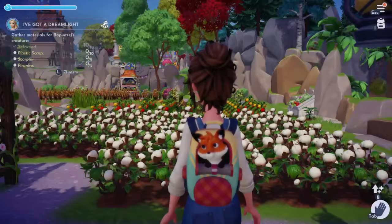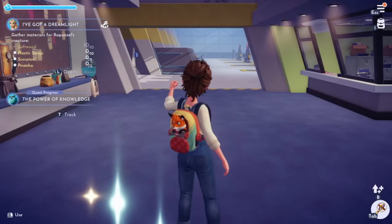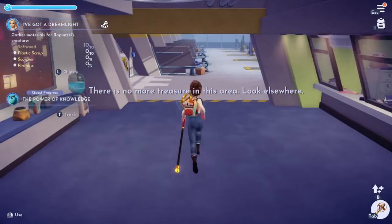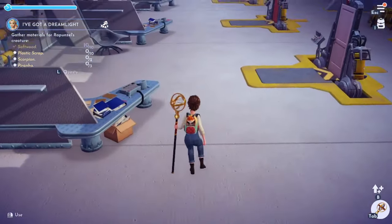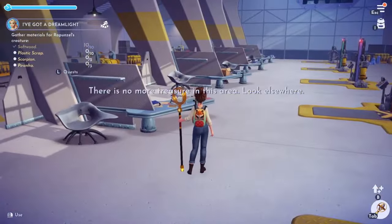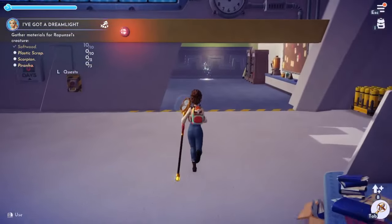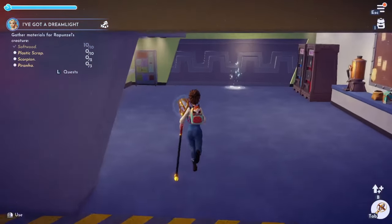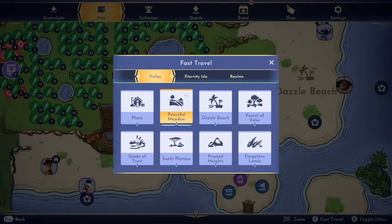I guess we could go to the Laugh Floor because that's the newest realm — the Monsters Inc. realm. Let's see what we can find here. There's a treasure in this area — but there's actually no treasure here at all. I could try one of the other realms. Maybe it's not in the Monsters Inc. realm. Maybe we can only find Glimmer in Moana's realm.